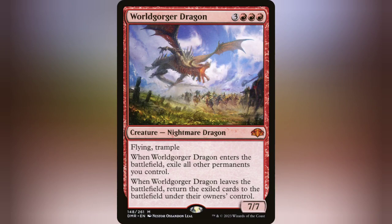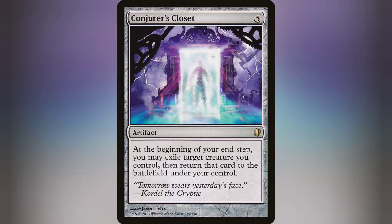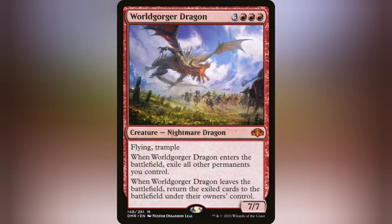If you really want to be annoying with it, you can have Conjurer's Closet out, reflickering the dragon at the end of the turn. That leaves the field in a position where opponents can either kill your dragon and get your whole field back, or you just keep hitting them with a 7/7. There are obviously ways around that — like turning it into a 1/1 with no abilities — but at the end of the day, it's still really annoying to deal with.